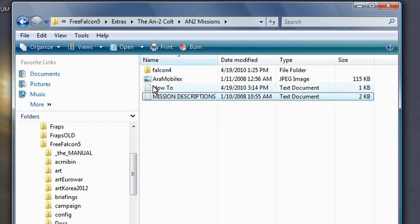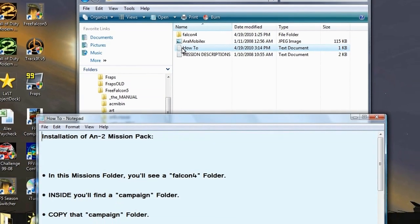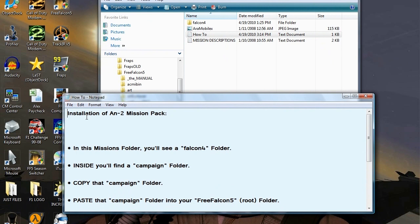So how do you install this? Just go here — pretty simple stuff — installation of the NAN2. In this mission folder you'll see a folder called Falcon 4. Inside you'll find a campaign folder. Copy that campaign folder and paste it into your Free Falcon 5 root folder.